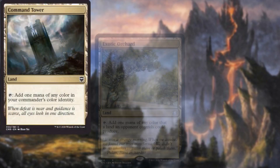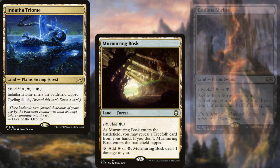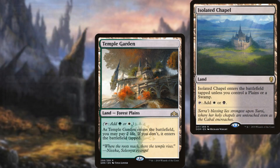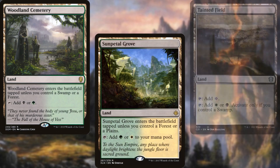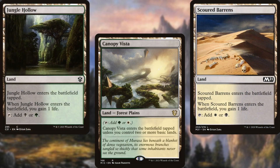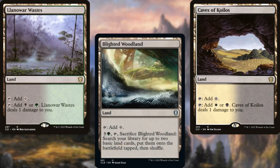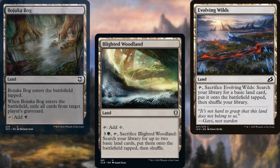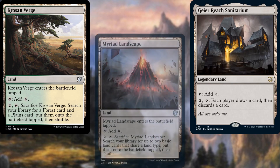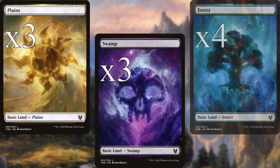Command Tower, Exotic Orchard, Sand Steps Citadel, Endotha Triome, Murmuring Bosque, Godless Shrine, Overgrown Tomb, Temple Garden, Isolated Chapel, Woodland Cemetery, Sun Petal Grove, Tainted Field, Tainted Wood, Canopy Vista, Scoured Barrens, Jungle Hollow, Blossoming Sands, Caves of Koilos, Llanowar Wastes, Blighted Woodland, Evolving Wilds, Bajooka Bog, Gavany Township, Geyer Reach Sanitarium, Croson Verge, Myriad Landscape, Nesting Grounds, three Plains, three Swamps, and four Forests make up the land base for our deck.